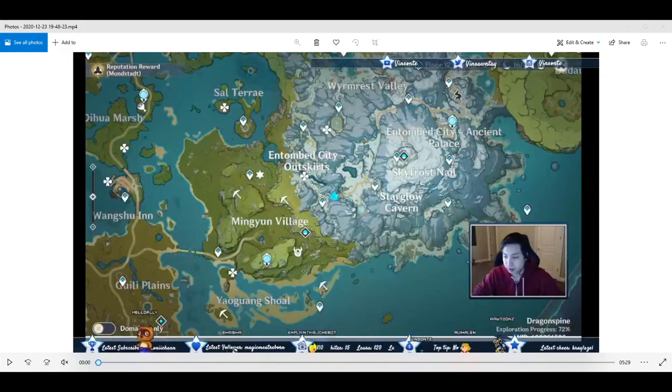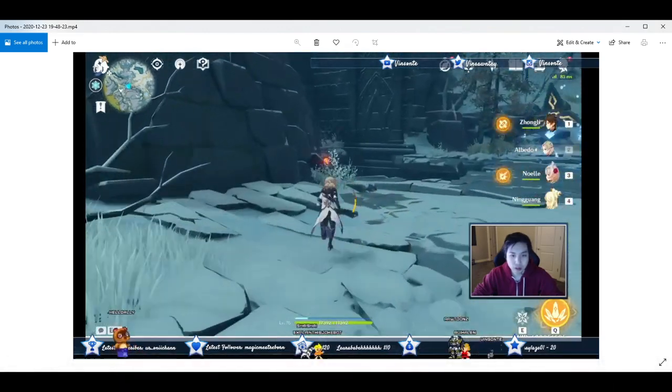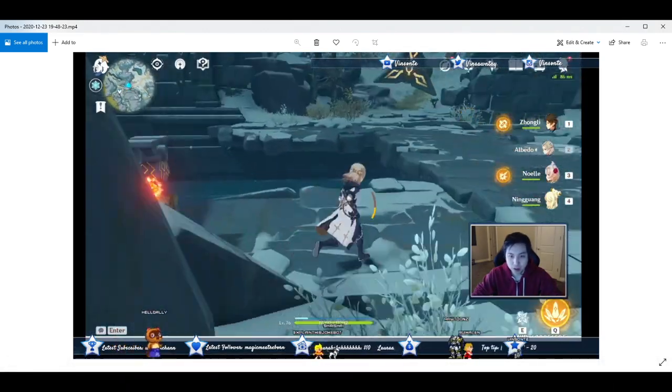Yo, Visanta here. I don't know what this place is called, but there's a puzzle right there in the middle, right between Minion Village and Stargo Cavern. I'm just gonna walk you guys through how to complete that puzzle. There is a torch on the left side right here — you can heat up from there, and then once you activate it...